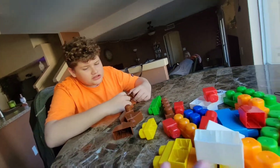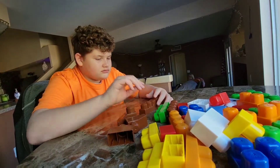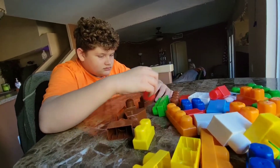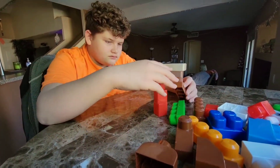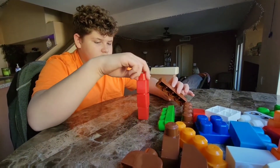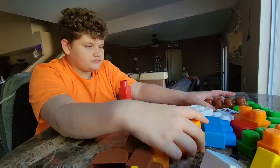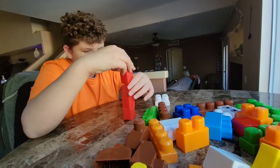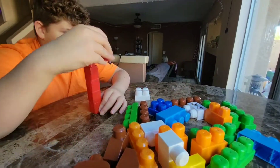All right, let me see you get... what does it do? Get the red blocks and stack the red blocks. Do the red. Which ones are red? Get the red blocks. Stack them. Get the next red. Get one more red. Here, watch. Now stack that on top of that one. See? Get another red — you're going to have five of them. Get all the red ones. Find two more red ones in there. One more red, buddy. One more. Get one more red. Nice.